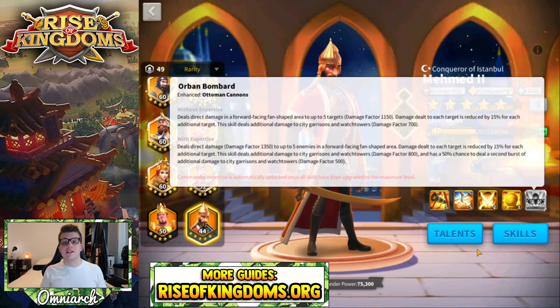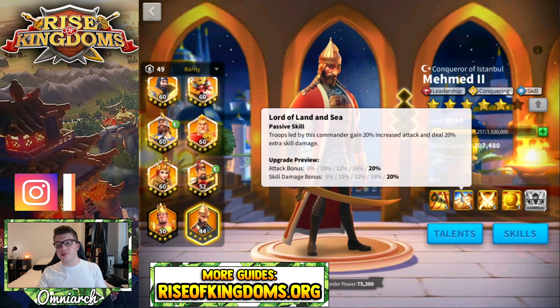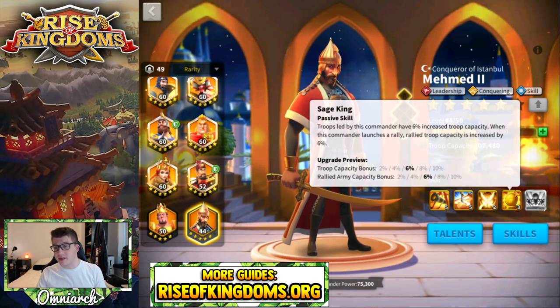Mehmed's expertise is called Orban Bombard. It increases his direct damage factor to 1350, and when attacking a city the additional damage factor is bumped up to 800, with a 50% chance of dealing another 500 damage factor to the city garrison and watchtower. Combined with the 20% increase in skill damage, the random chance for 1000 additional damage factor, and the 10% larger rally capacity, Mehmed is built to attack cities — that's what he does.